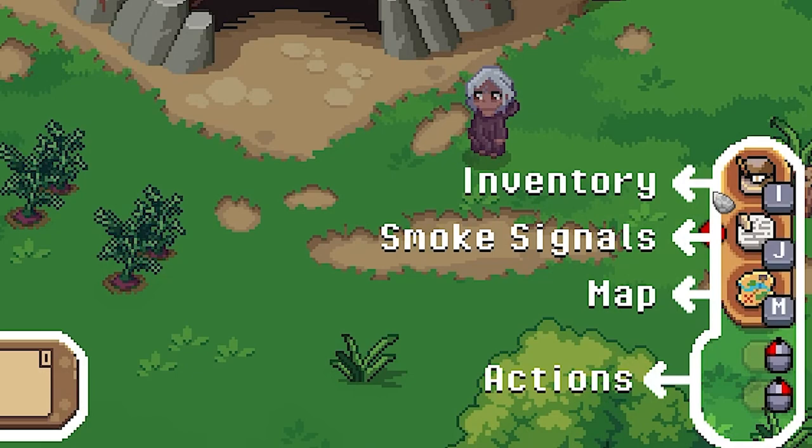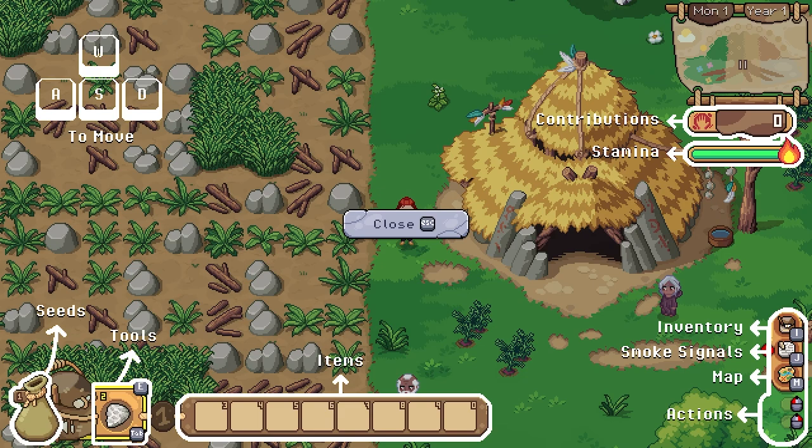This is so helpful, especially for someone with a terrible memory like myself. My stamina is here, my contributions — okay, so I need to be helping out, contributing to the team effort. We've got our items down at the bottom. The first task: find, plant, and harvest four crops. Open the journal to learn more — open the journal with J.